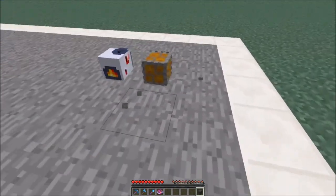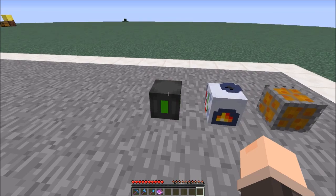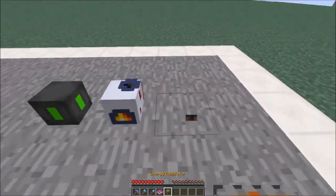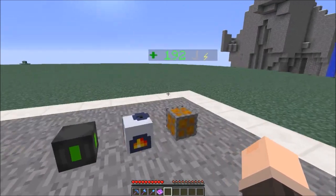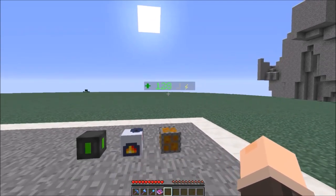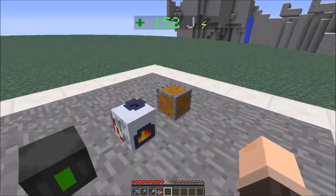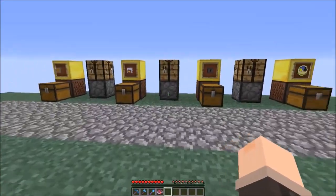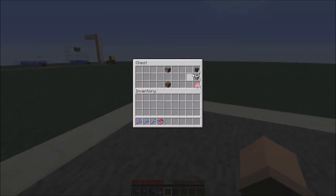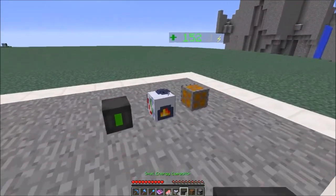We got the small energy capacitor and now we can start saving power in our energy network. We can put it here, here, here, or here - I'm just going to put it over here. As you can see it's going up right now. There is a bug that doesn't show how much energy we have - I'll break it real fast. Now we can see how much energy we have, but it's still going down to 128 because that's the amount of power we are able to save right now in this small energy capacitor.